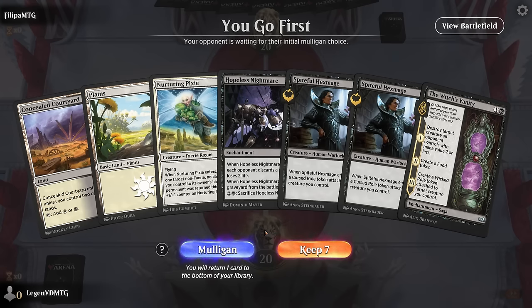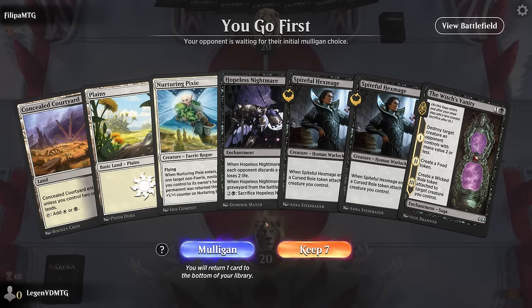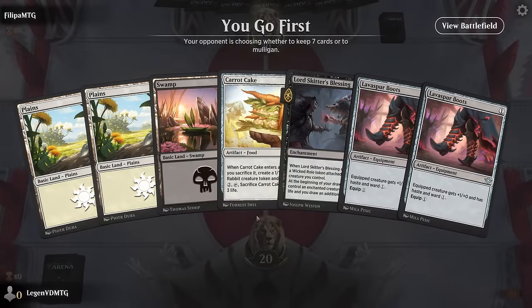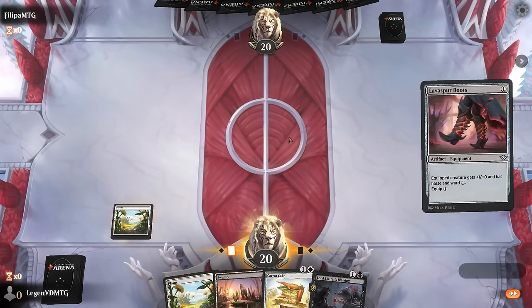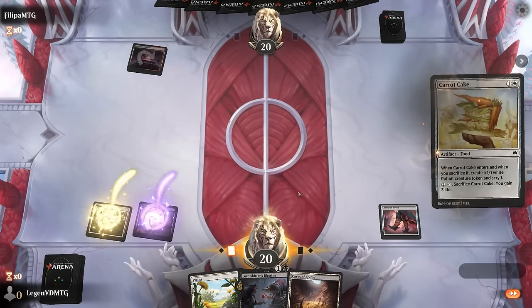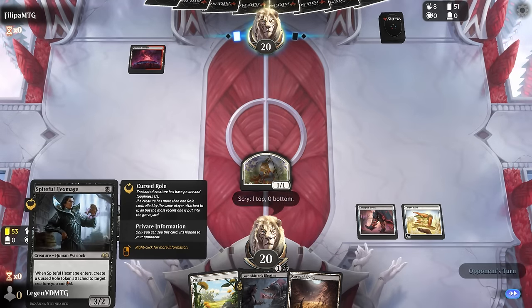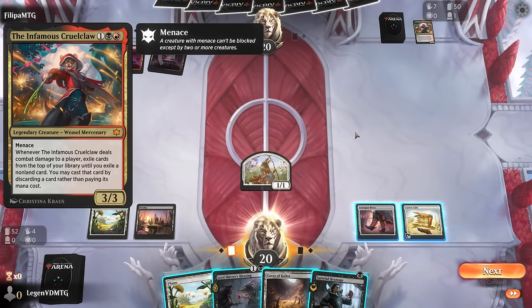We're on the play but we don't have our Viper nor do we have card draw, so this hand may not be quite good enough. We've got a token from Carrot Cake we can enchant — probably get rid of one of the Boots. Facing red-black, so we can expect some removal, which is not good news for Lord Skater's Blessing. I'll keep the Hex Mage since it gives us another creature with a Roll token to maybe draw with Lord Skater. Opponent getting rid of a Cruel Claw so they must already have one in hand.